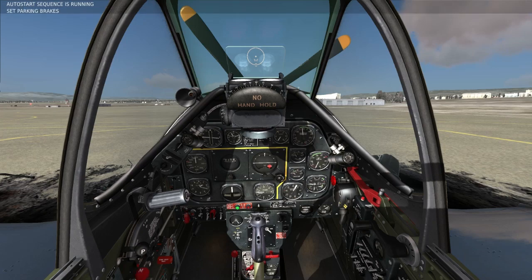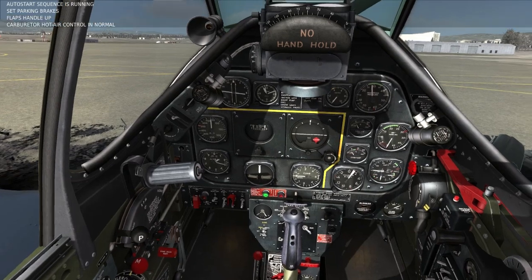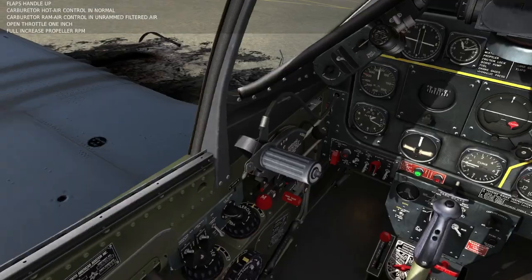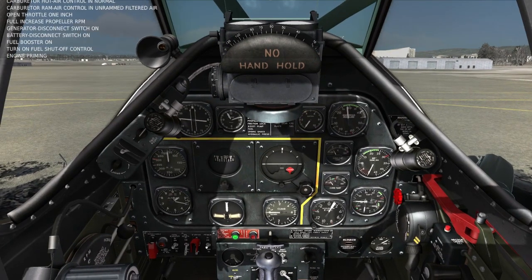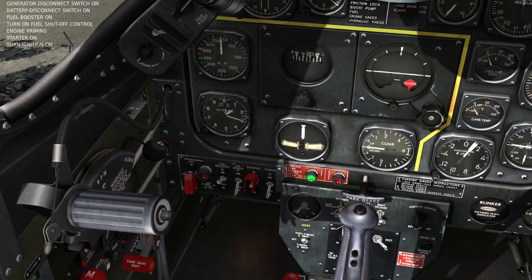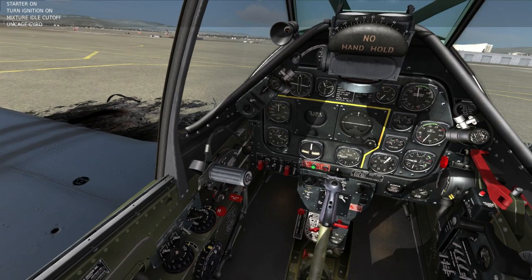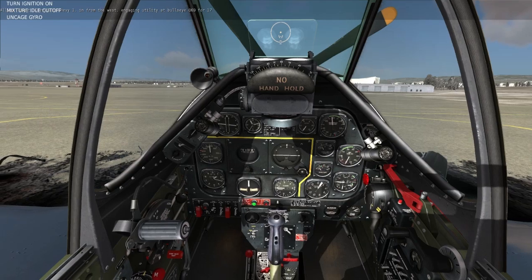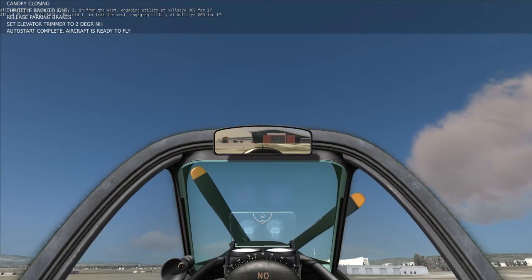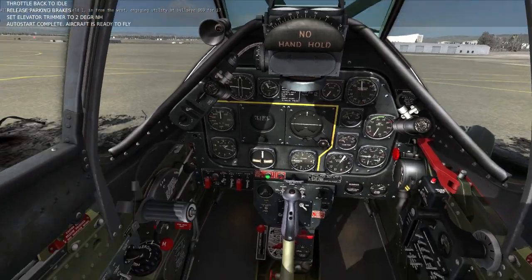There we go. Yeah, here we go — I have no idea what it did. My plane is working on its own. Oh, it's telling me what it's doing up there. Flap handle — oh, I did have to do something with the parking brake, that would have been nice. Increase propeller RPM. Oh man, I missed a bunch of steps, didn't I? Oh, don't tell me you can't start it either. The computer's like — what have you done to this thing? It's all screwed up in here. Aircraft is ready to fly — well, if you say so.